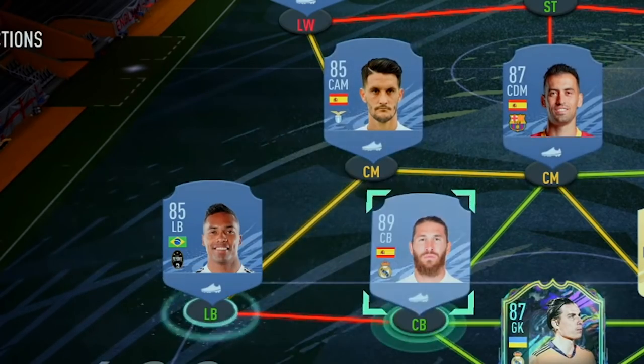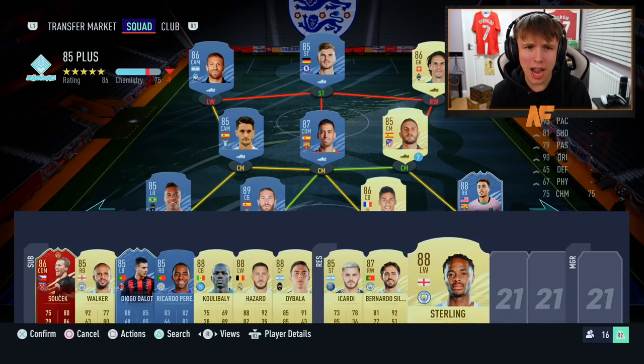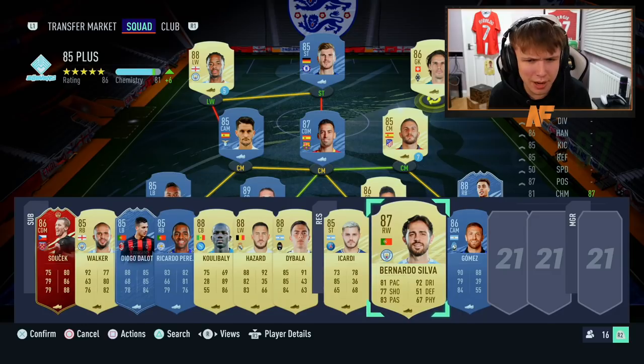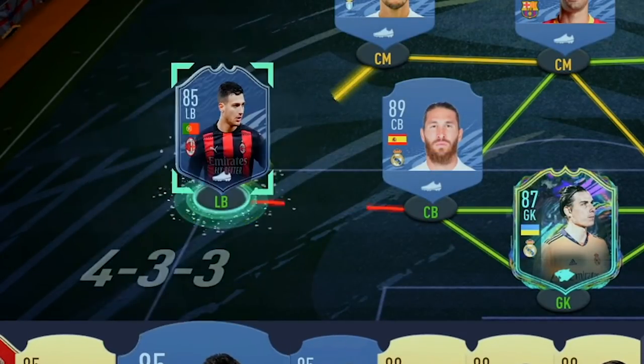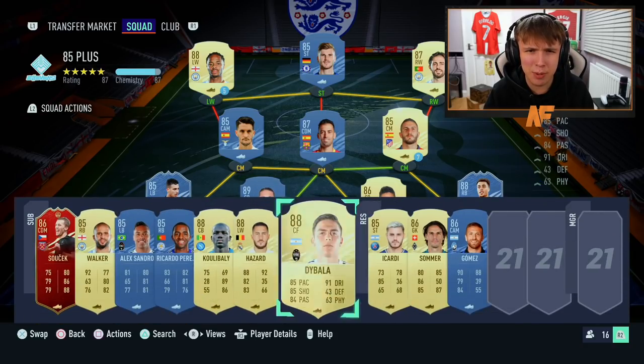Going with the 4-3-3. Buskets in the middle, Koke on the right. Left center mid will be Luiz Alberto, and that means left back is Sandro for the link. Left wing will be Sterling since we have Varane up front for chemistry. Bernardo Silva on the right wing. I realize Dielo or Sandro both work at left back since they are both Serie A - so we'll go with Dielo as he's a Future Star.